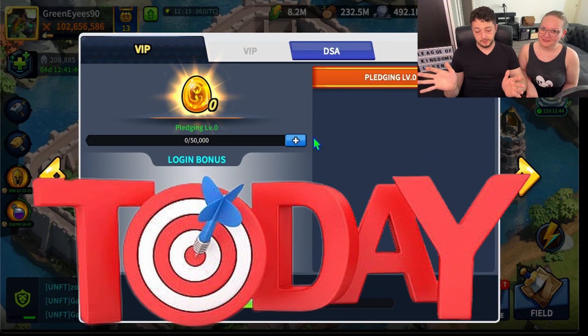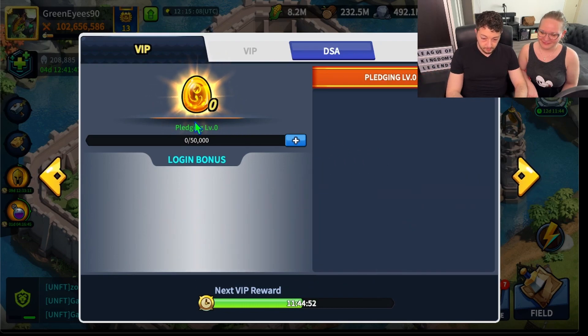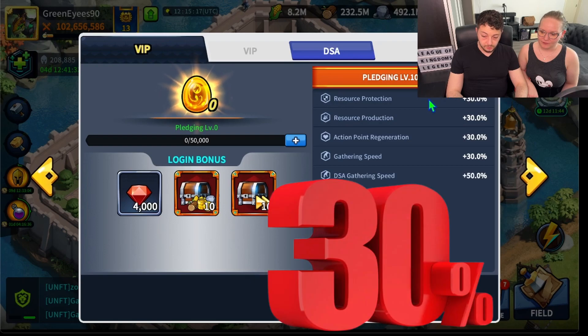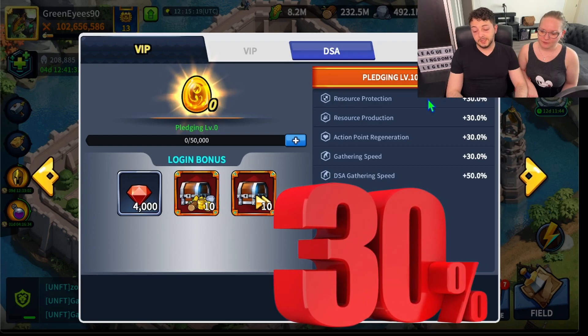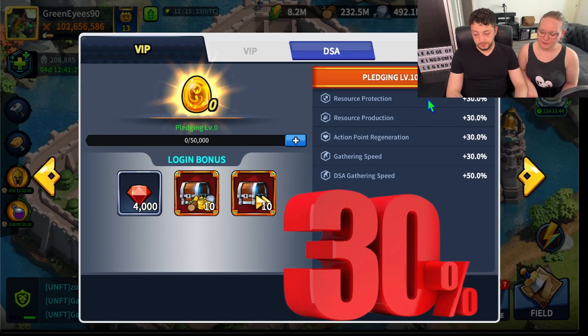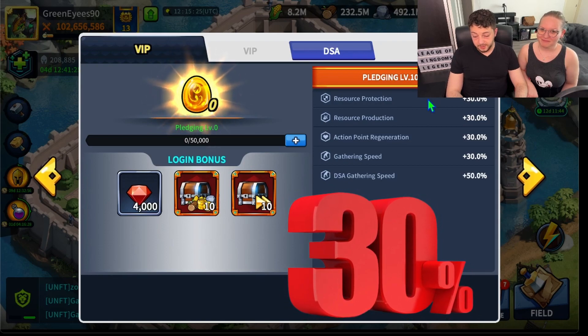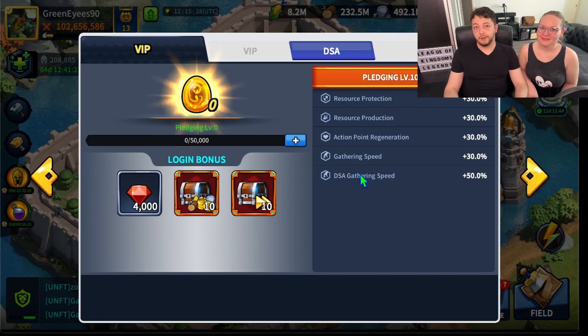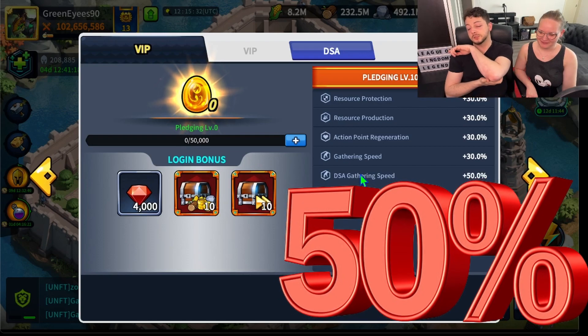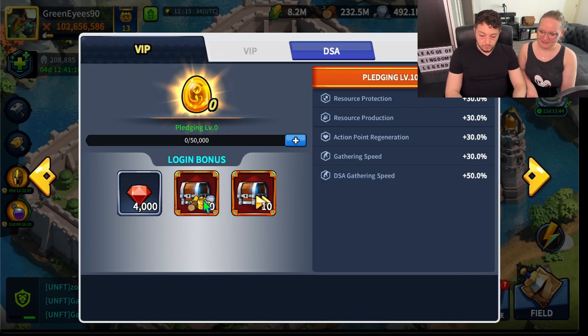We literally logged in a couple of hours ago and discovered this was out. Pledging goes by tier — level 10 of a boost gives you resource protection 30%, resource production 30%, action point regeneration 30%, gathering speed 30%, and DSA gathering speed 50%. I thought that last one would have been in research, but instead it was placed here.